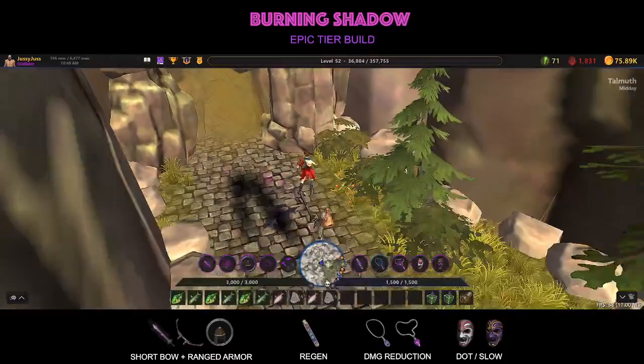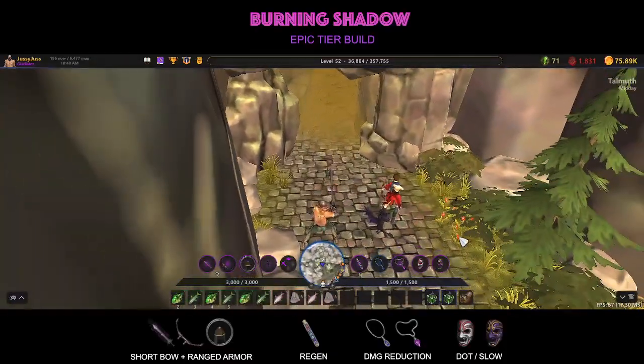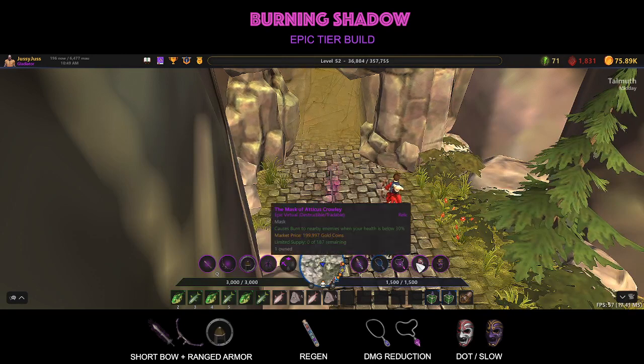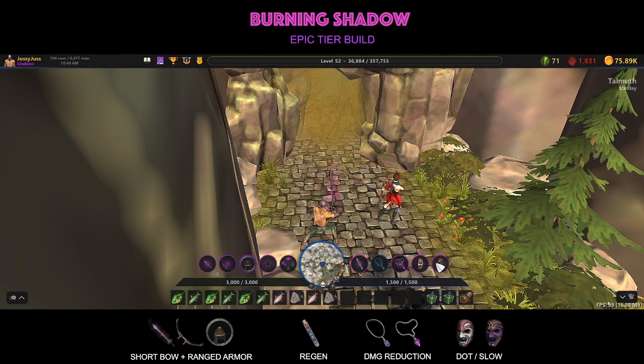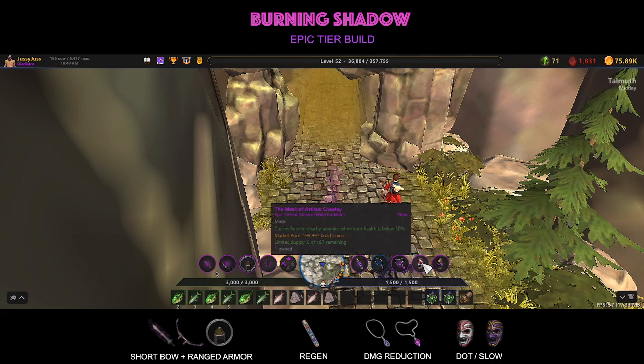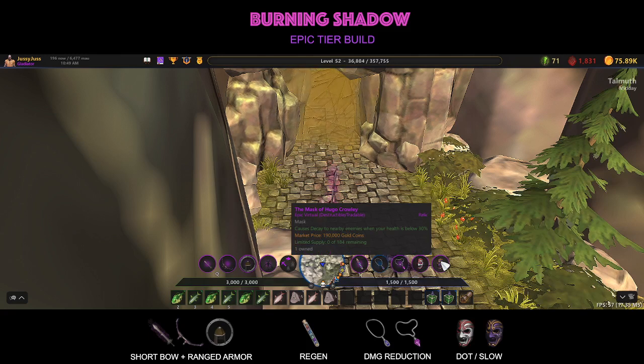Okay so today we're gonna have some fun, we're gonna try out this crazy build using the two masks from Halloween - one that does the burning damage and the other one that slows and also does a little bit of damage as well. Basically this one does 50 damage per second and this does 20 damage per second.